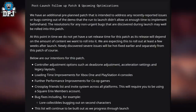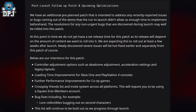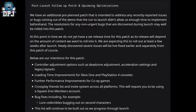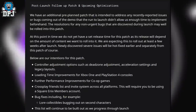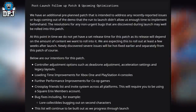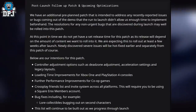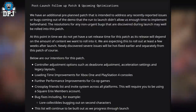The post-launch follow-up patch addresses recently reported demo issues and any non-urgent bugs discovered at launch. There is no set release time yet, but it's expected at least a few weeks after launch. Planned content includes control adjustment options such as dead zone adjustment, acceleration settings and legacy layouts, loading time improvements for Xbox One and PS4, further performance improvements for co-op, cross-play friends list and invite system across all platforms requiring a Square Enix members account, and bug fixes including collectibles bugging out on second characters.